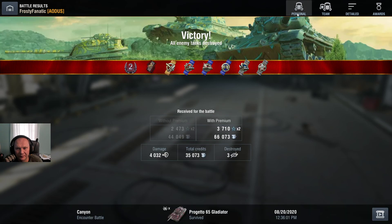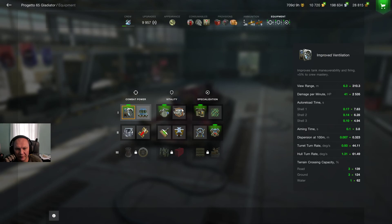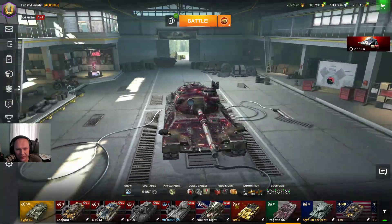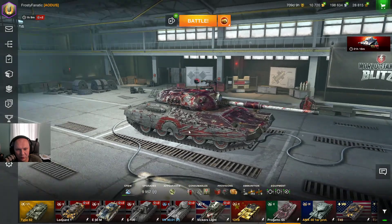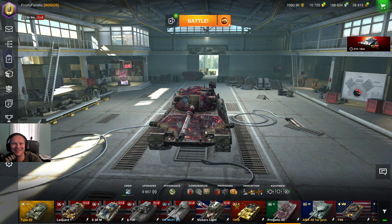On our Progetto as you see we have the important equipment — we don't have everything yet because it just takes money. Now that we have the new camo it's called Progetto 65 Gladiator. It's a nice looking camo, looks like the guy just came from the arena in Rome — bloody but without a scratch — it's the blood of the enemies. Thanks for watching and I will talk to you later, bye.